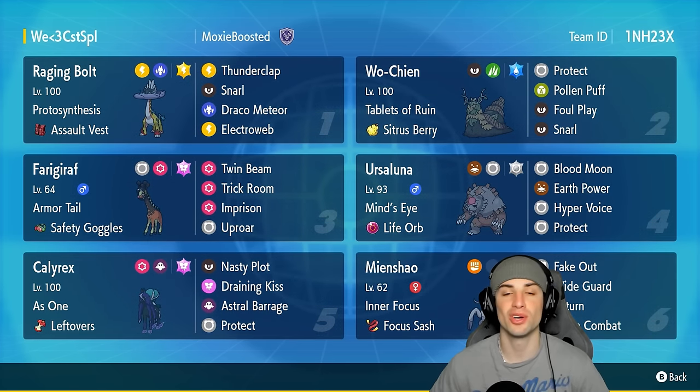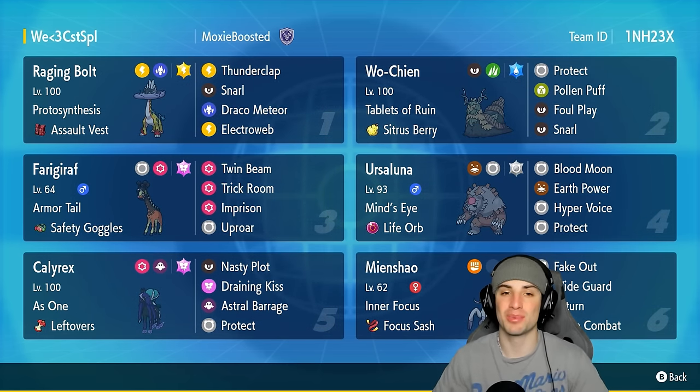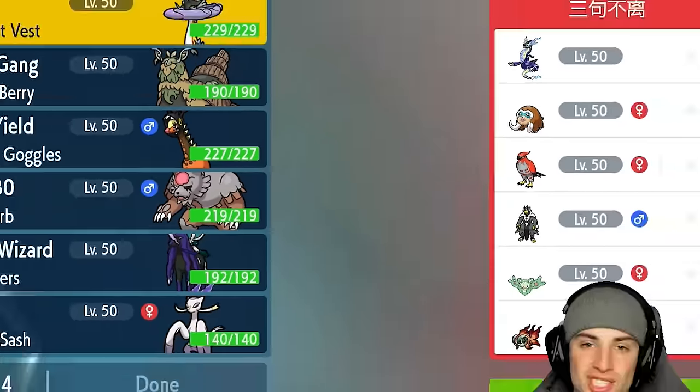If you want to run the team yourself, the rental code is at the top right hand corner. If you enjoy today's video make sure you leave a like and subscribe to the channel. Without further ado, let's hop into our first match showcasing this Wochien and Shadow Rider Calyrex Regulation G team.